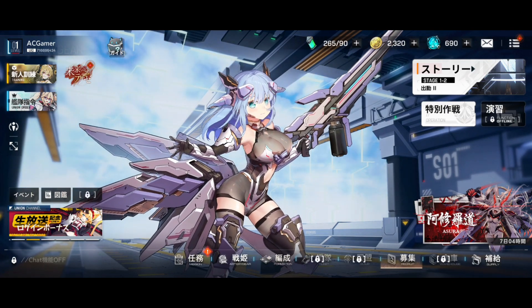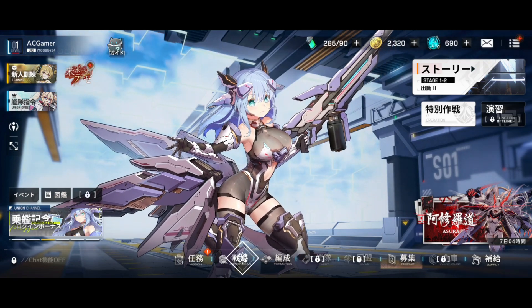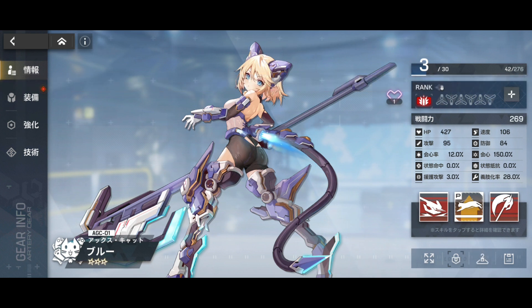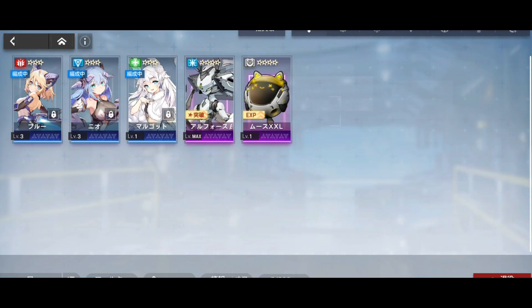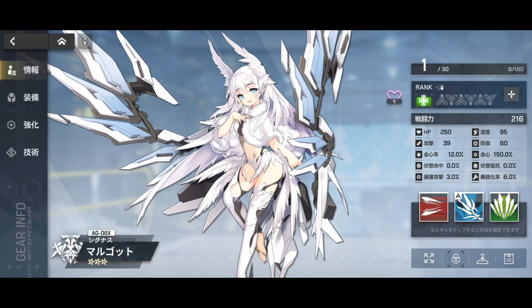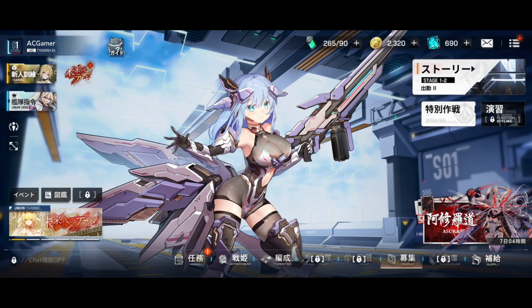The characters do have live art, but if you go to the characters menu right now you can't actually see it — I believe it's locked behind a mission or requires upgrading the character to a certain rank. You can see the character here and she does have live art on the home screen, but you can't view it fully yet, which is upsetting because I know it's going to look stunning.